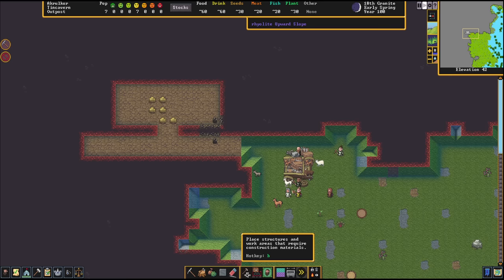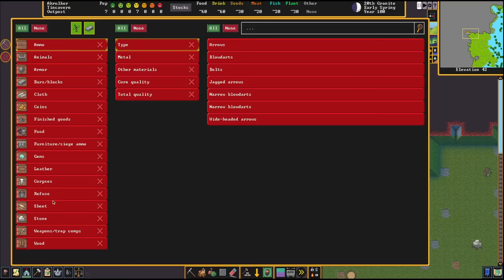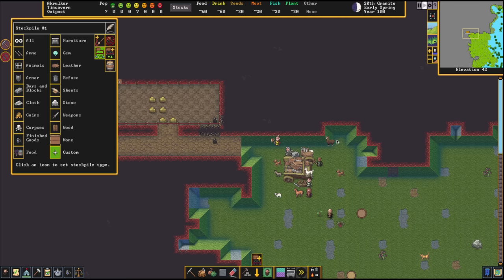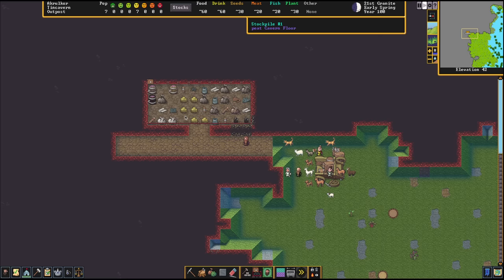Now we have a stockpile space. Let's click on Place Stockpile for item storage, click and drag to set the area. We're going to do custom — put everything in there except corpses, refuse, stones, and wood. The dwarves will go through the cart, grab the stuff, and throw it inside. My fisherman is complaining there's no fish to catch — he'll be all right. We've got our stuff underground, but we still don't have shelter, drink, or food. Let's deal with that.